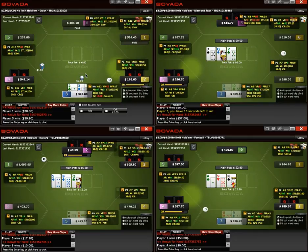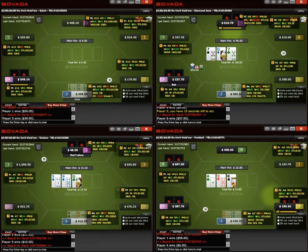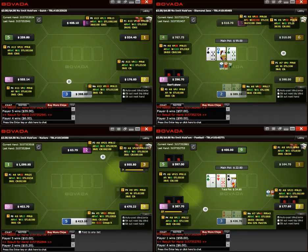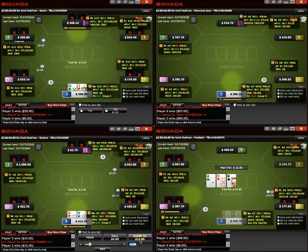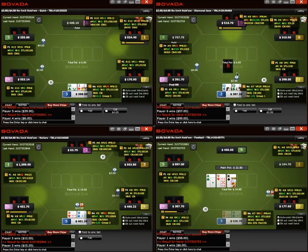Not really much going on early on in the video. Looking at our tables, it looks like at the top right the six seat is going to be a fish. We have the three seat — actually he's not really short-stacked, he was just involved in a pot. But nines open under the gun.